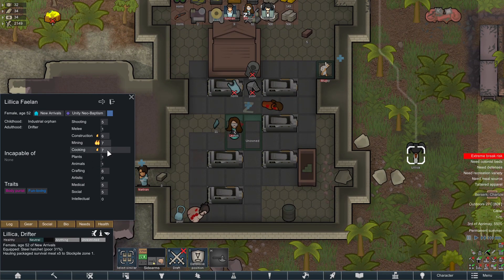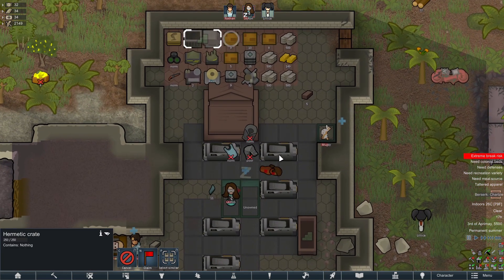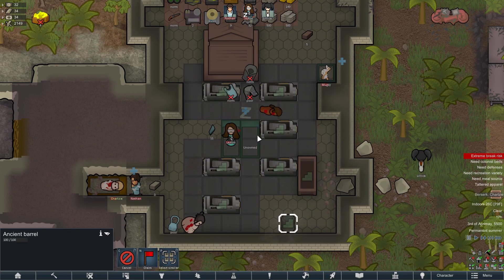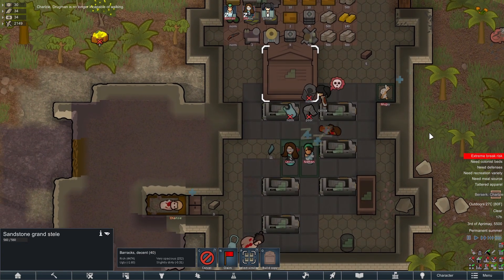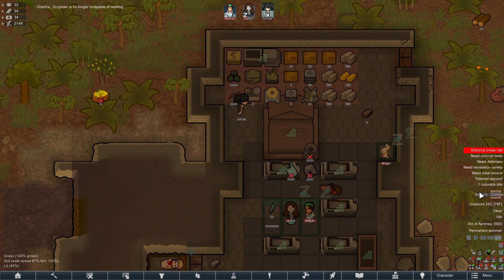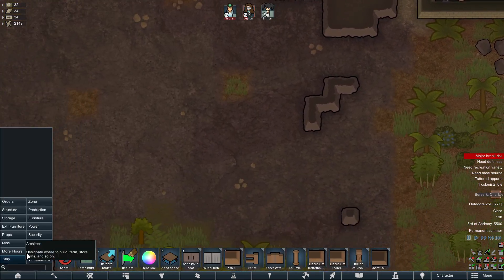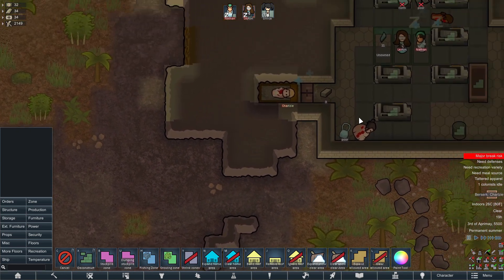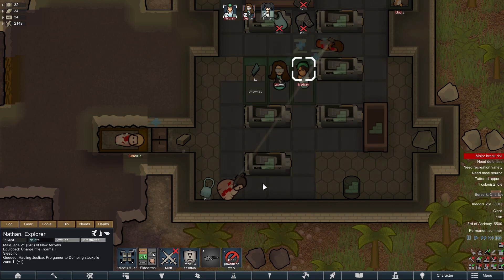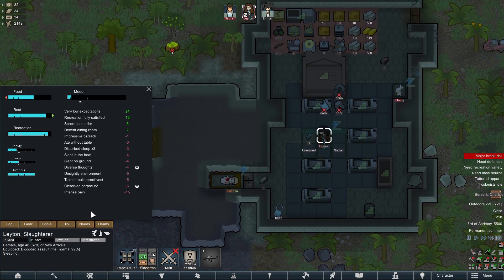Excellent — all is right with the world. We've got three colonists. What are you actually good at? Construction, mining, cooking — that's pretty good really. We've got all these survivor pack items so we're all good. Let's take apart all of these — we want to have as much stuff as possible. Make another bed. Extreme risk for Leighton because of the corpses — the diverse thoughts issue. Right, dumping ground — haul those corpses away.